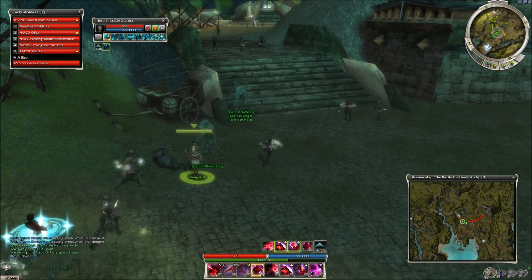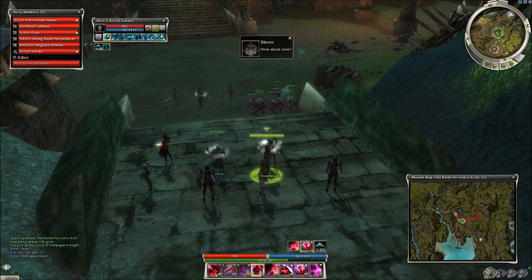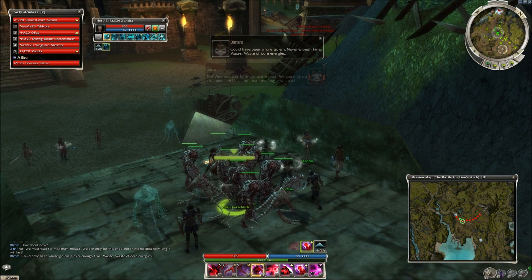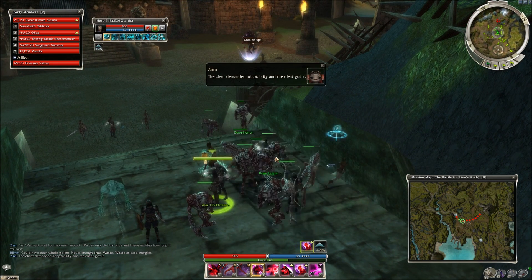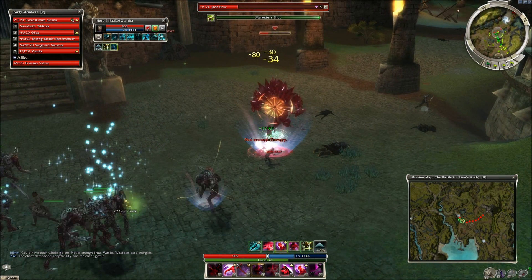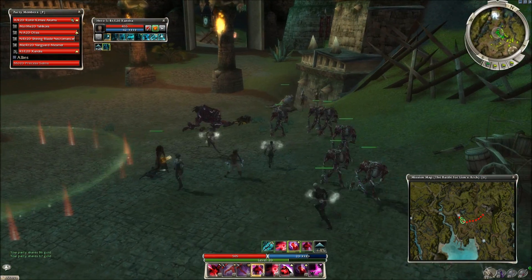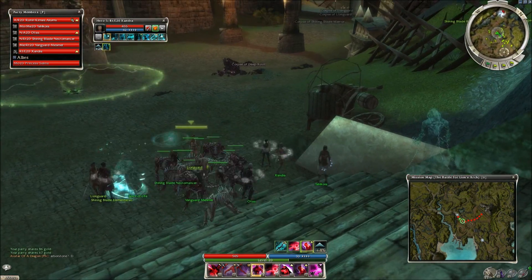We're going to fall back to be behind these guys. It's like 'Are we there yet?' - 'No! We must wait for maximum impact. We can only do this once and I have no idea how long it will last.' Then we have enemies start funneling in. We're coming up against a Jade Cloak and then a Perfected Armor - a new one we haven't dealt with yet. You don't want to fall back too far - you want to try to get that sweet spot where these NPC defenders stay alive helping you as long as possible, though they don't engage until it's too late and you've got to fall way back up the stairs.